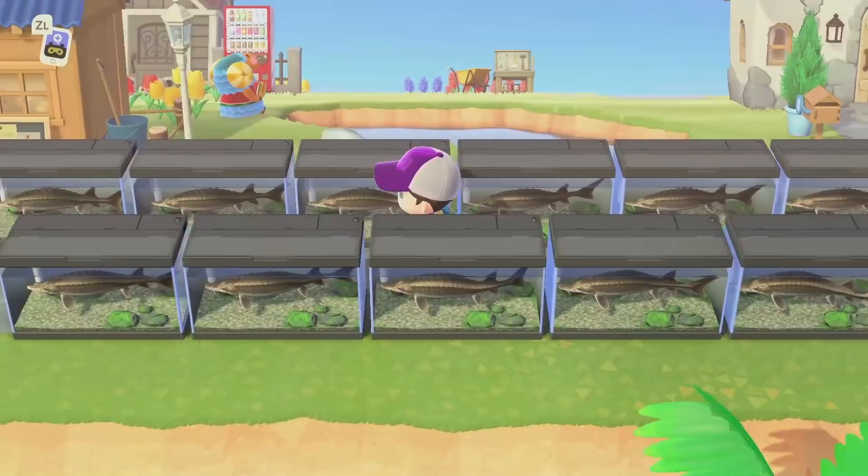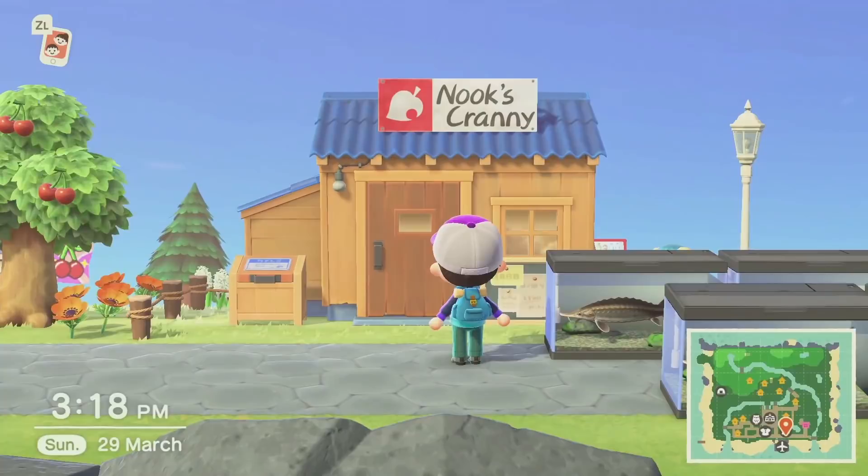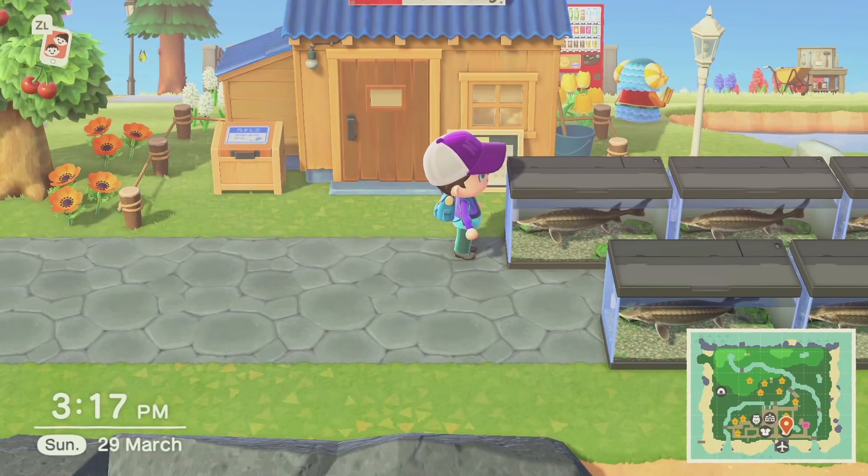Here you can see the sturgeons I already caught in about an hour — yeah, I think it works! They are now waiting in line to be sold. And this little sturgeon here whispered into my ear that he'll grant me a wish when I free him, so I'm going to sell him first.